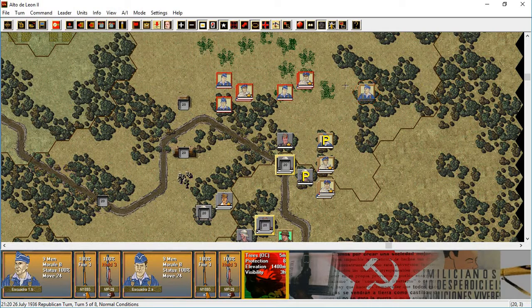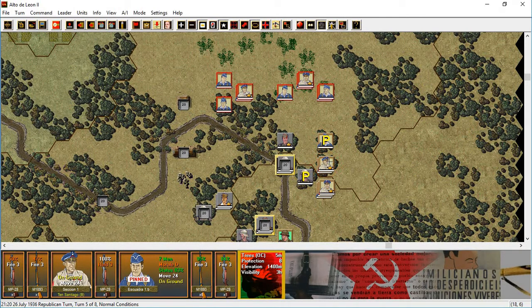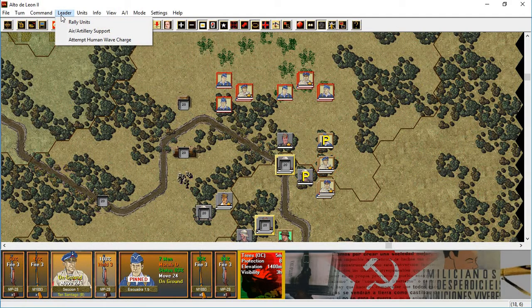This is probably just going to take too long. All right — pinned leader. Select the leader, go to the select leader menu, rally units, and there we go.